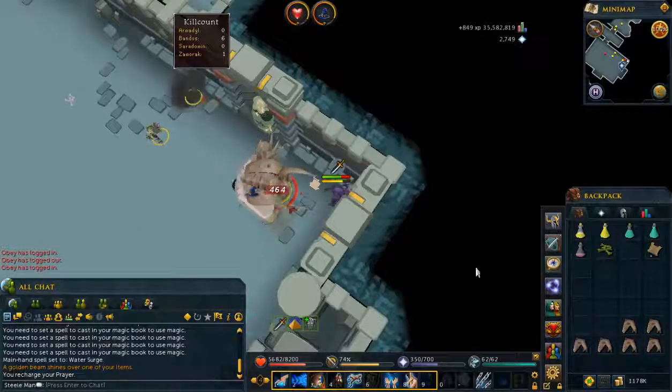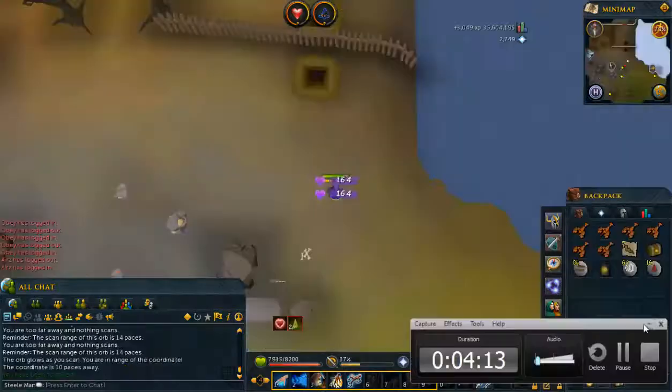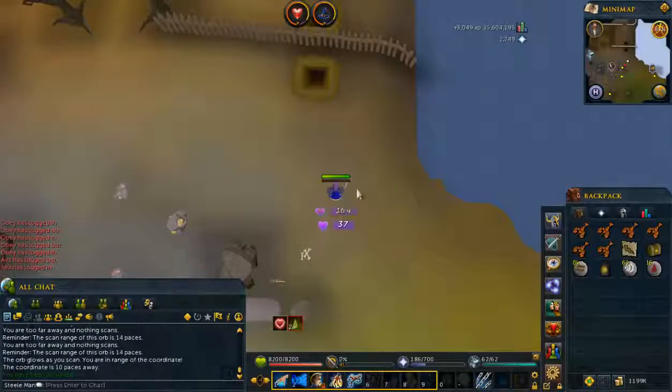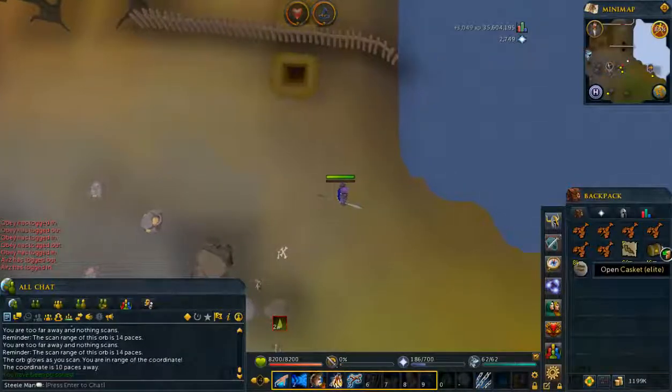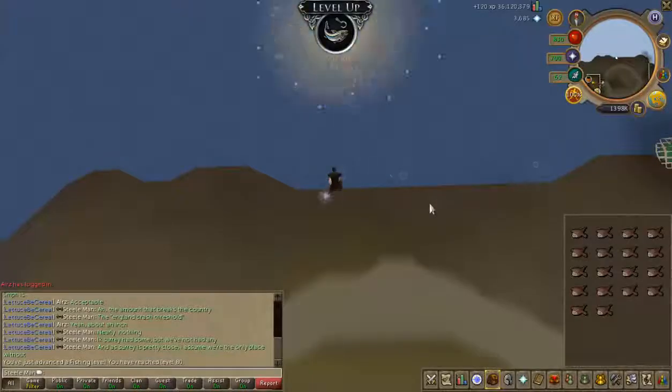It looks like even with the better gear, we've only managed 2 kills in the trip again. A 7-step Elite — we've got ourselves our first Elite Casket, and it's pretty bad. And we've got another level 80 to report: this time it's Fishing.